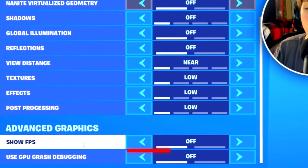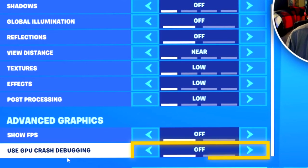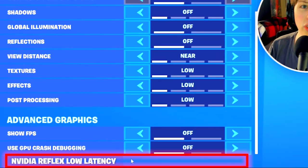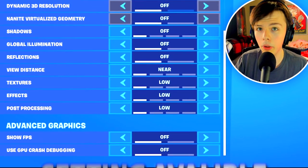In advanced graphics, you can have show FPS turned on or off — doesn't matter. Have use GPU crash debugging turned off. And if you have an NVIDIA graphics card, you should have a setting that lets you enable NVIDIA Reflex Low Latency. Go ahead and set that to on plus boost if you have that setting available to you.